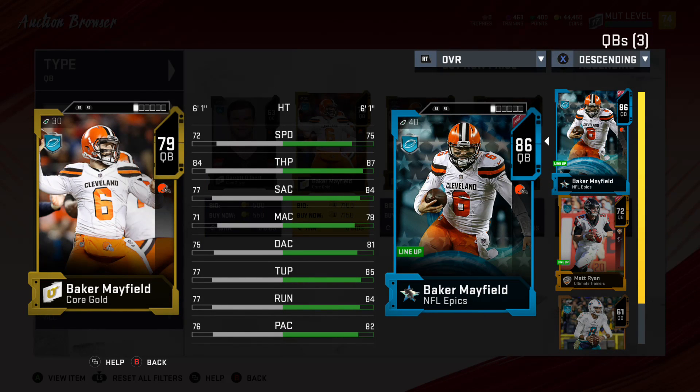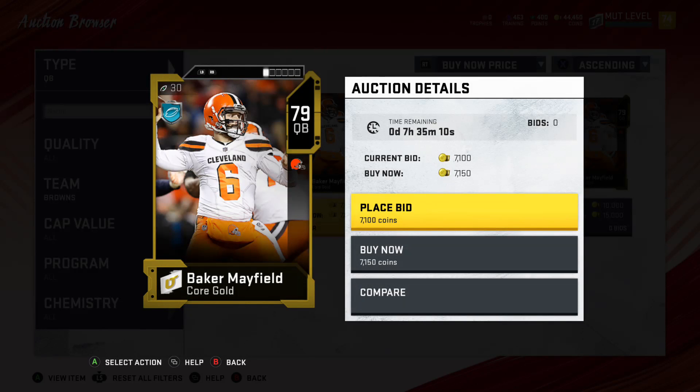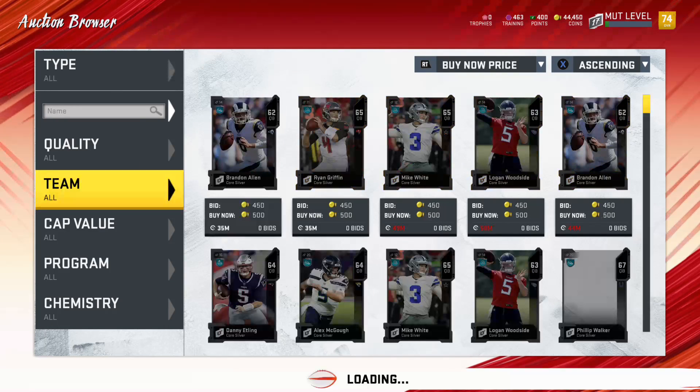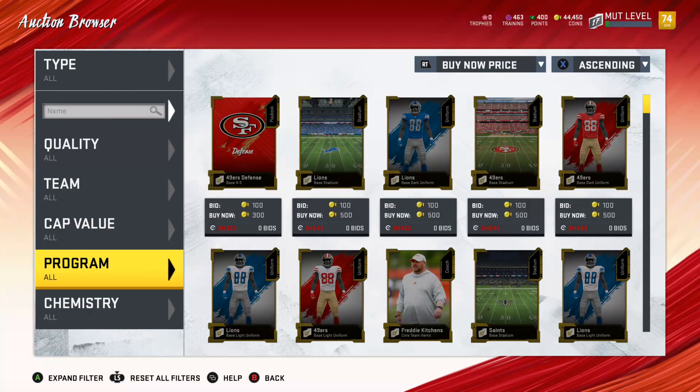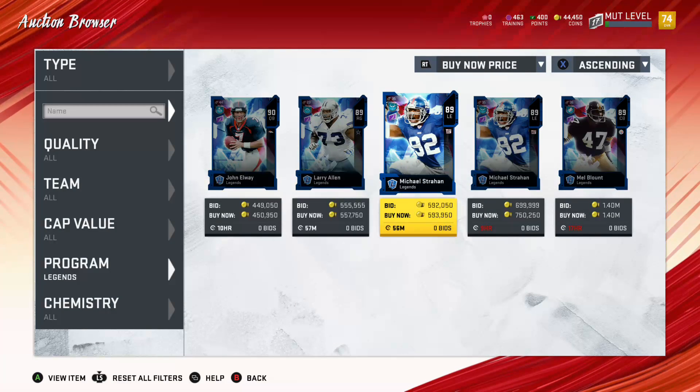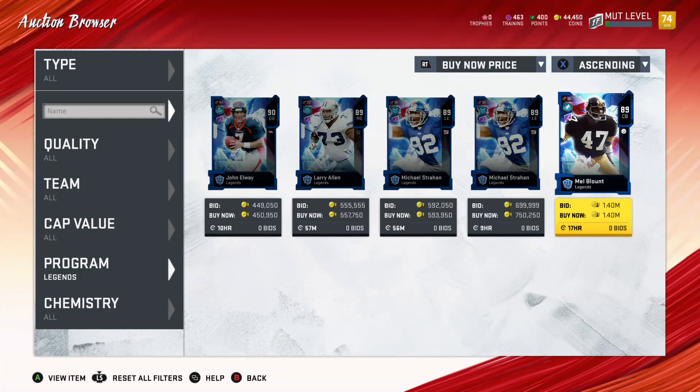This Baker obviously destroys the core gold Baker. Baker's base overall is 79 — wow, I figured they'd give that kid more. Very surprising. Let's sort now to legends. So we got John Elway, Larry Allen, Michael Strahan, and Mel Blount — these are the first four legends. I'm not sure how people are getting them; it looks like they're just packing them, pretty rare since there's only four on the auction house.